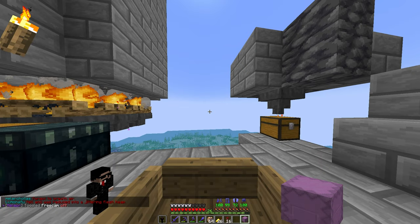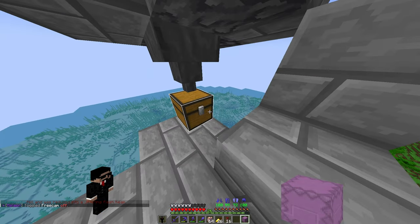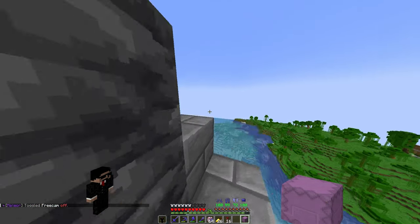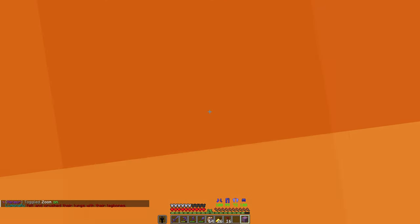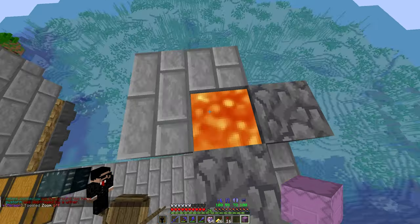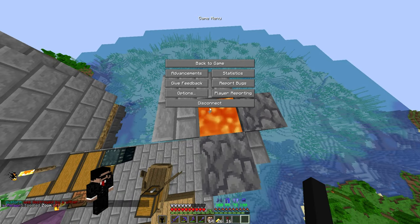Now get out of free cam and hop out. Head over here — you see this lava? You're going to want to dump your shulker in the lava. Then we're going to log out: 3, 2, 1 — dump, log.